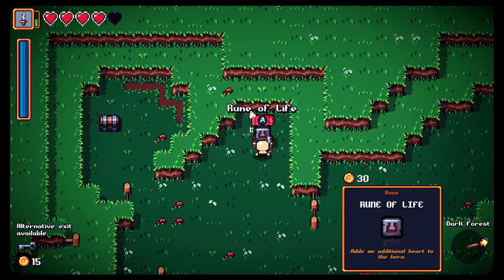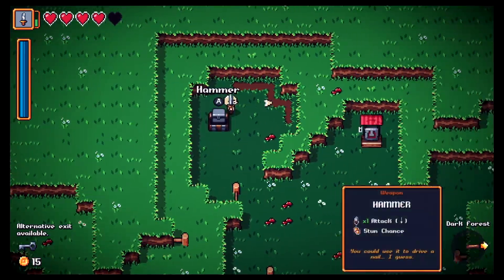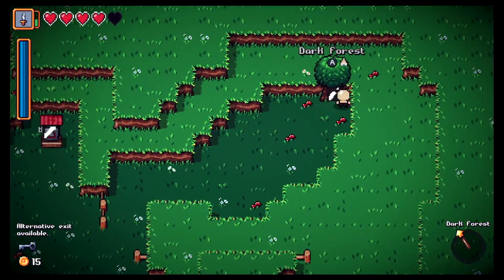There's a Rune of Life — adds an additional heart to the hero. I have four hearts. I need 30 coins but I only have 15. Let's bust open these boxes — it's a hammer! I'll take that — it's got a stun chance.